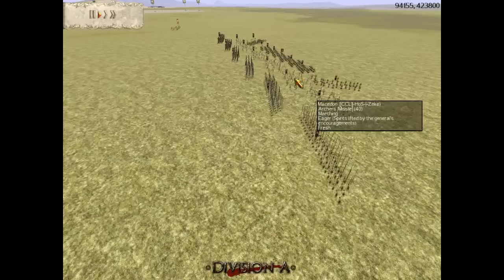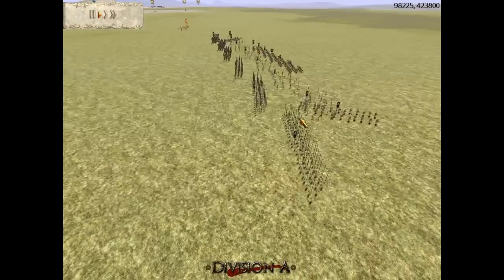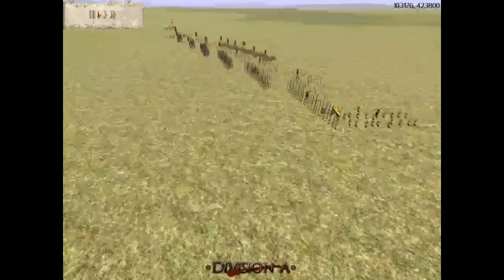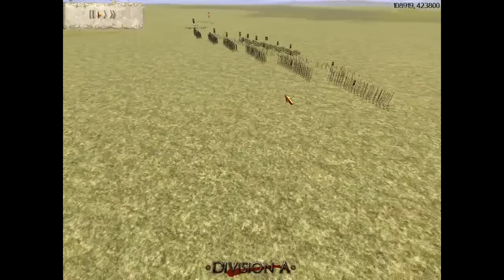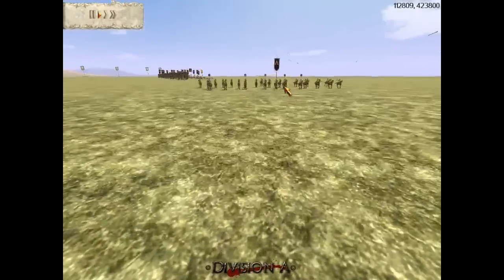The Macedonian army of Zeke: 6 royal pikes with no upgrades at all, but it's 6 royal pikes. 6 archers gold-gold, 6 companions with 5 upgrades — the general amongst them — and 2 Greek cav with 5 upgrades as well.